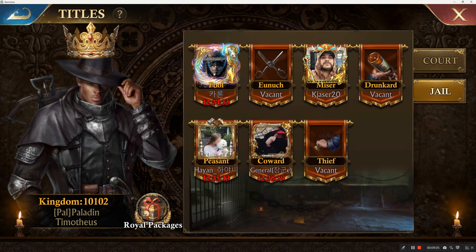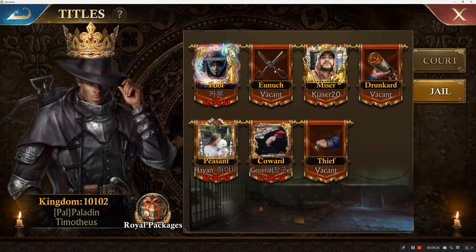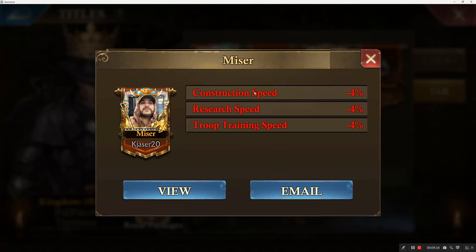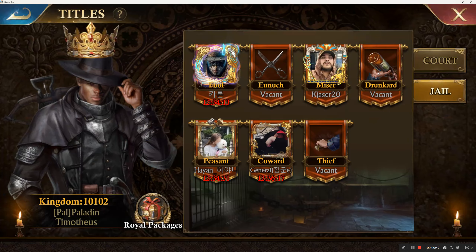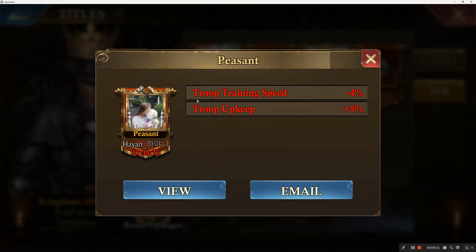Now for the jail titles. The leader of Crew — Caron or Karen, not sure how to pronounce it — has penalties: it costs him more to train and his march speed is reduced. The eunuch title gives troop load minus 8% — I think that's a hilarious name. Another jail title covers construction speed, research speed, and troop training speed penalties, which is probably the most penalty-heavy one since it covers three stats. There's also a troop march speed minus 10% penalty.